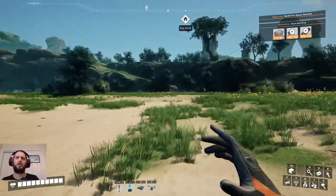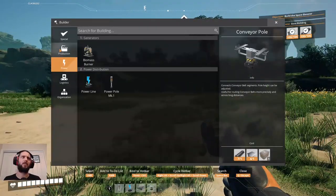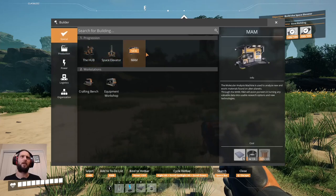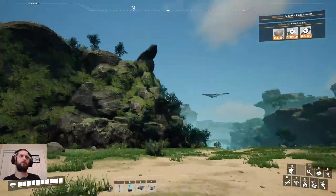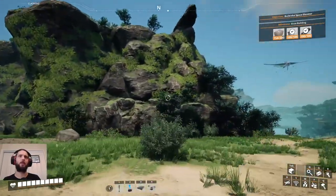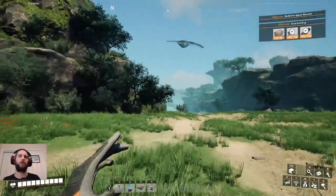I also haven't worked on my MAM thing yet either. How do I make that? I've completely neglected the extra stuff that I unlocked. I should work on that before I go too far away. So I need some more cable. I do want to climb up here first if I can — if I can find my way around.